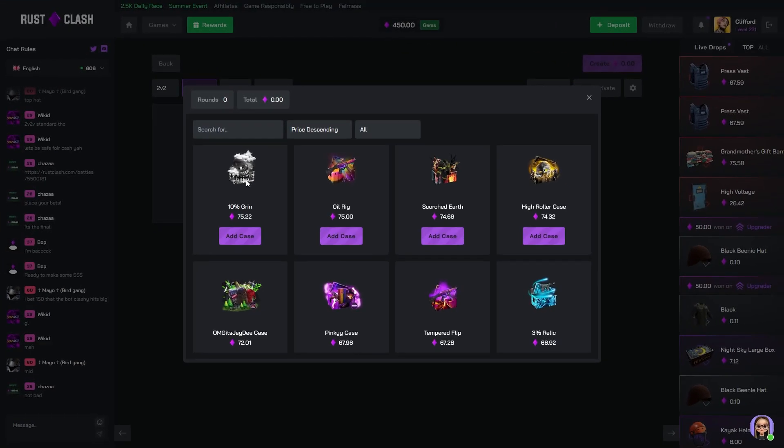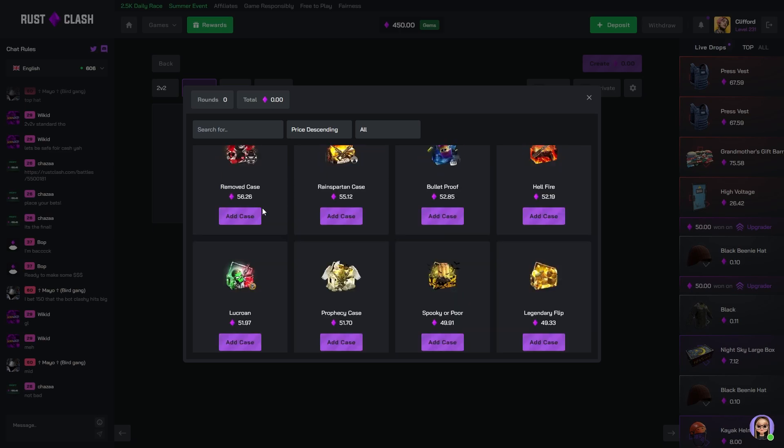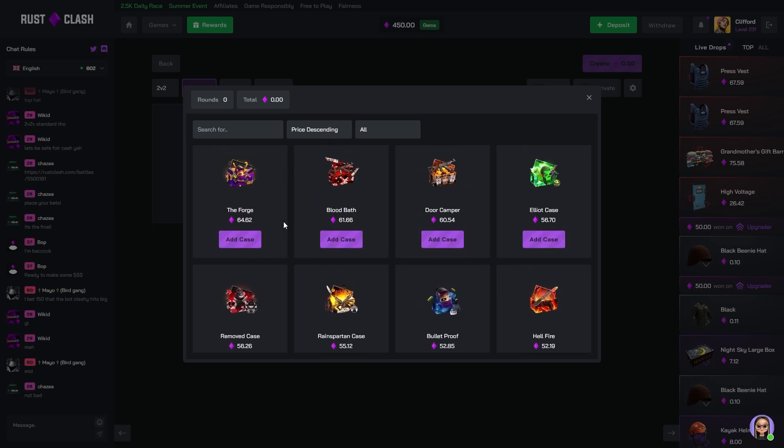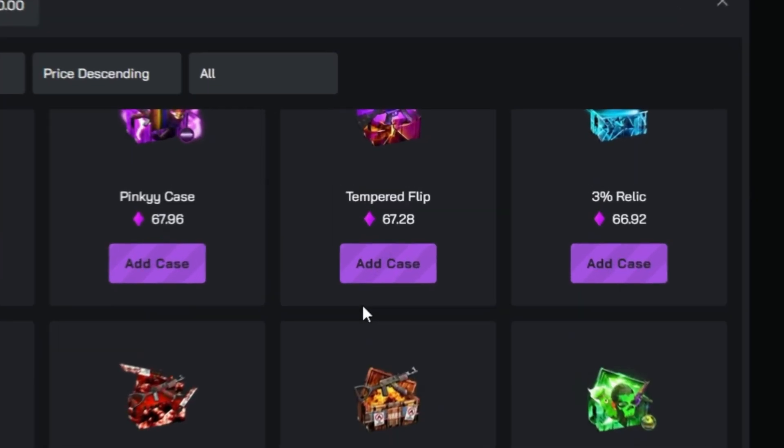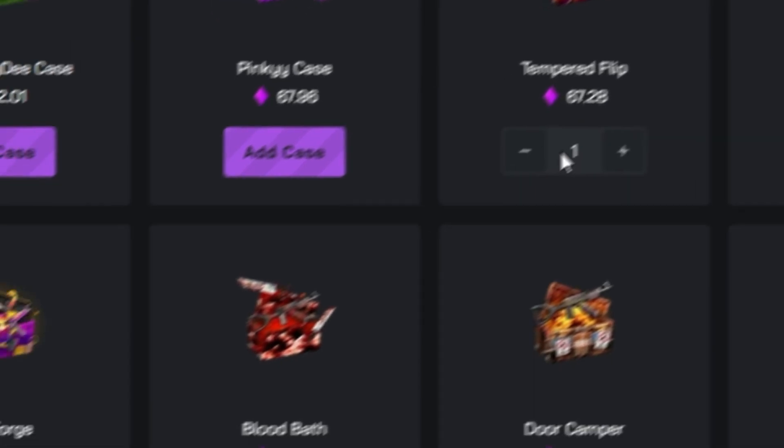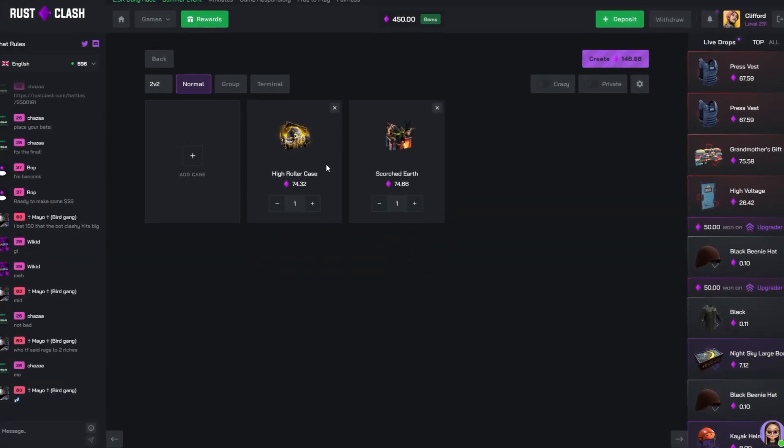Let's start this video off with a little bit of a risky one — we'll do two big cases that add up to around 150. Maybe a Tempered Flare and a Forge case, or completely change it up and go for a High Roller and a Scorched Earth.